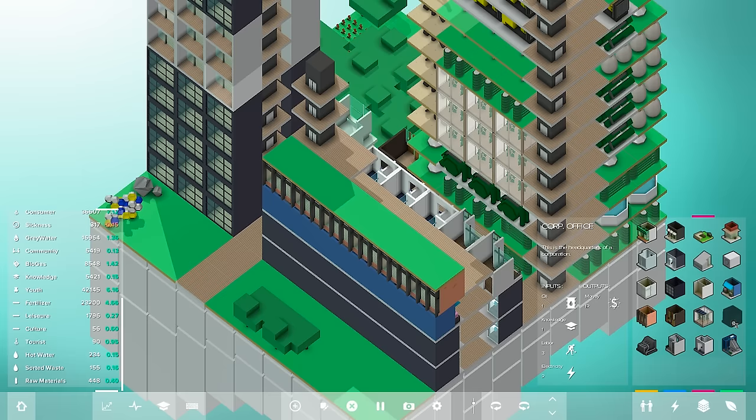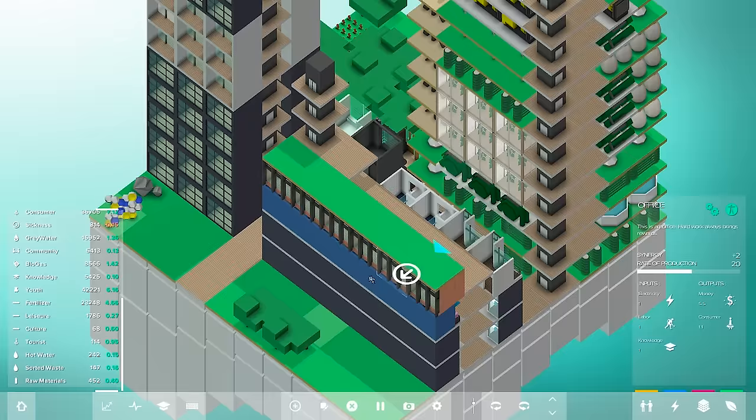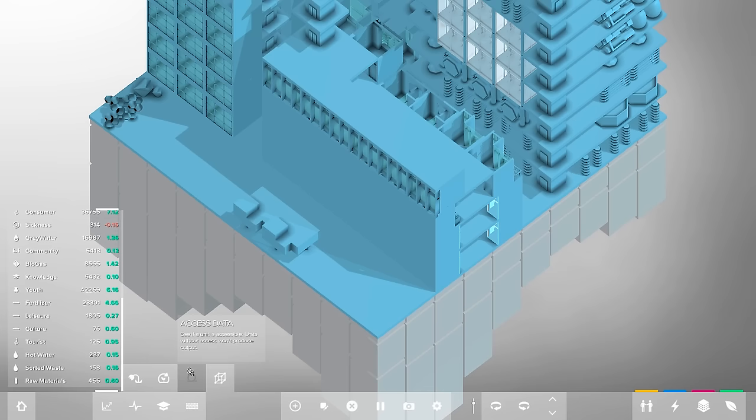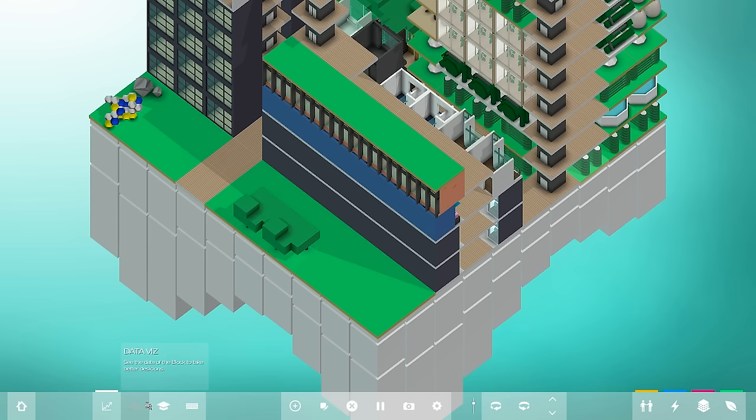We do have oil, labor, and electricity, and this building outputs a lot of money — I like that. Let's put that right there. Let's inspect it and make sure everything's good. This is going to be sweet. One block is upset and not producing yet — I'll keep an eye on it. There we go, it turned turquoise. I appreciate that!